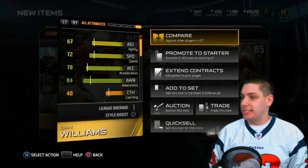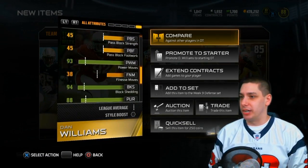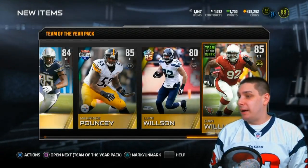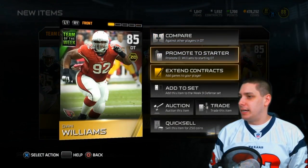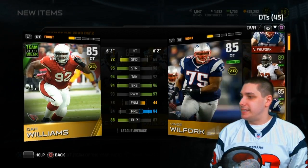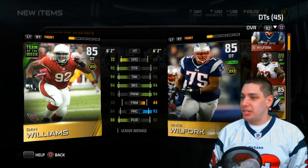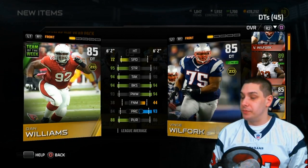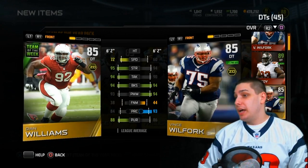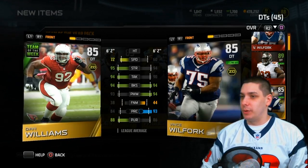Let's take a look at Dan Williams' strength - 95 strength, that's pretty solid. He's got 93 power move and 94 block shed, so he is actually pretty damn beastly. Comparing him to my depth Vince Wilfork: he's stronger, has the same block shed, only one fewer power move. They're about identical, but Dan Williams is 12 speed faster, so I probably like him a little bit better. I don't see why I would stick with Vince Wilfork.